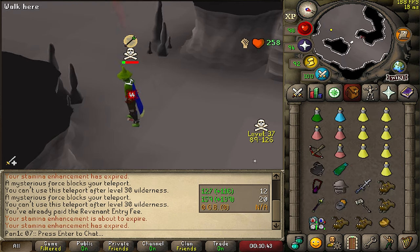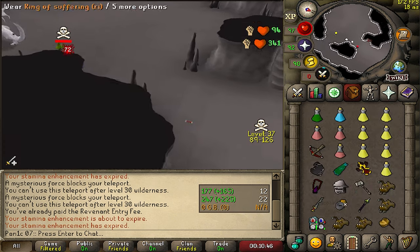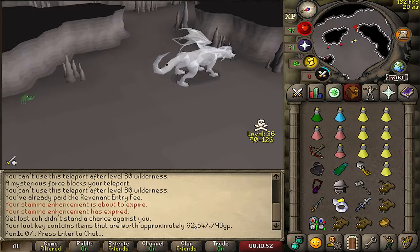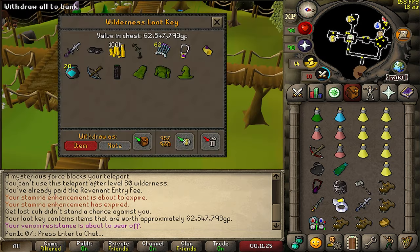Oh, I want to smite him. I think I just smited him. 60 mil! Ancient gold, let's go!